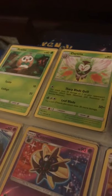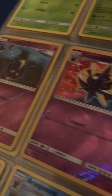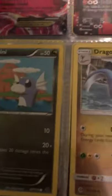I do have Rowlet's full evolution and GX card — I wish I had the full art. I have Cosmog and Cosmoem and Jirachi with their full evolutions. Then I've got Rotom, Xurkitree, Gardevoir GX, Mega Gardevoir, and the Gardevoir EX. I also have the whole full evolution of Dragapult.